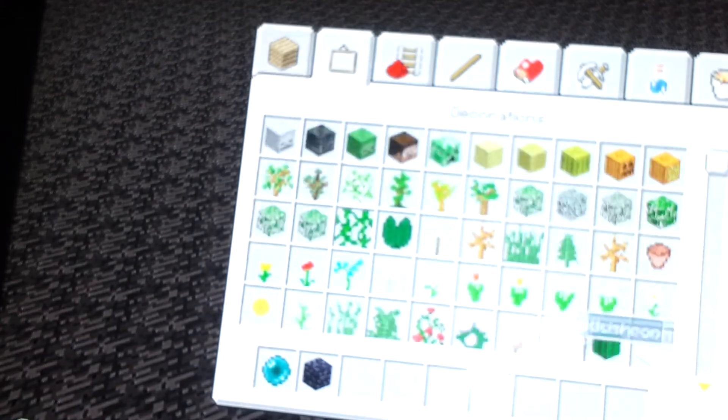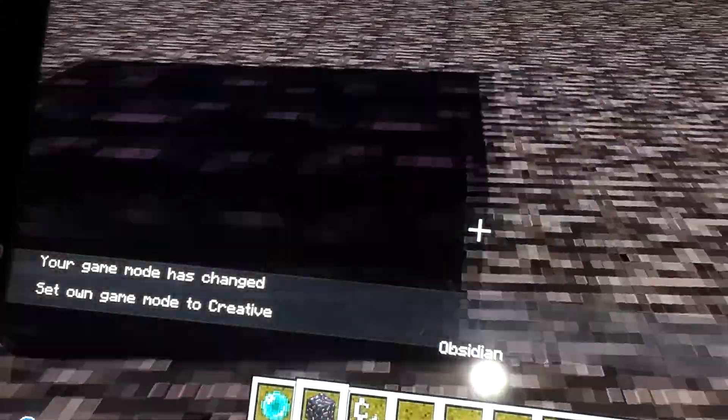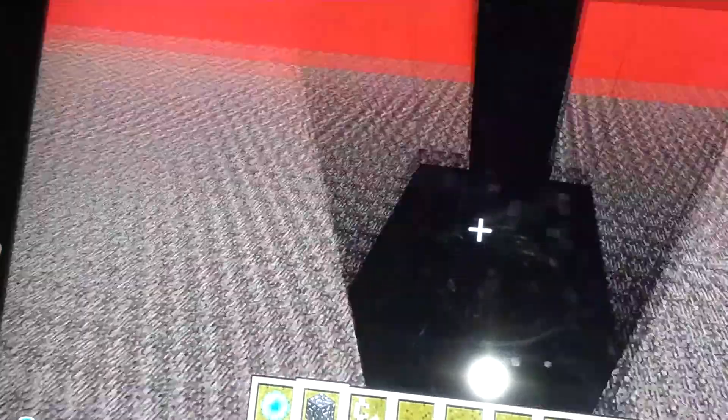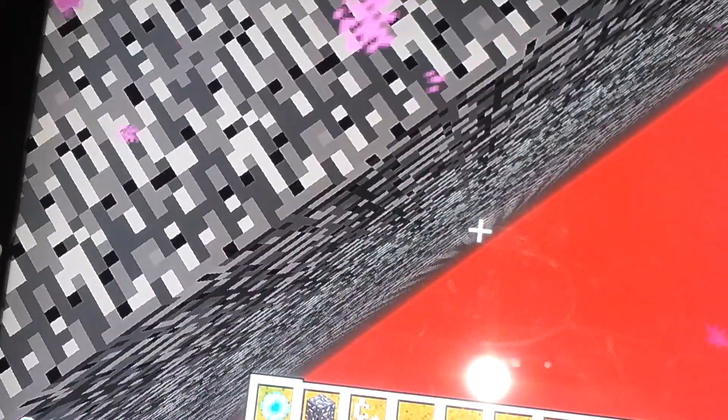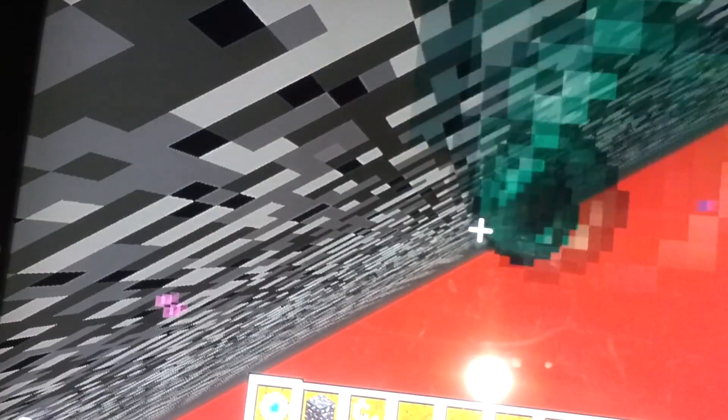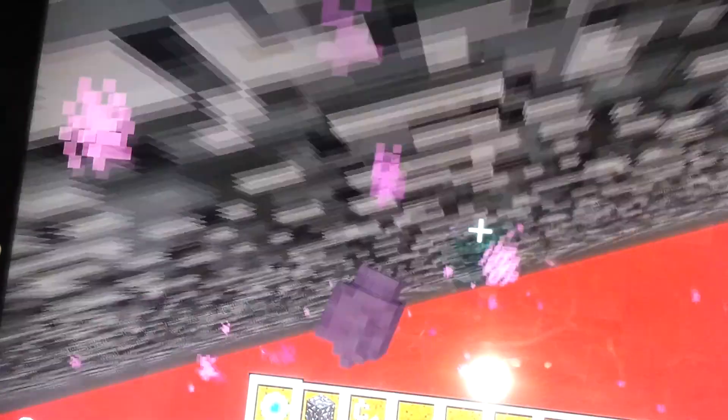The only way out is to build a Nether portal from on top of the Nether. Let's just make it as high as we want and build a Nether portal out. Or the coolest way — throw an Enderpearl down here and just keep going in there rapid fire. I think the portal is the only way out. Yeah, the portal is the only way out.